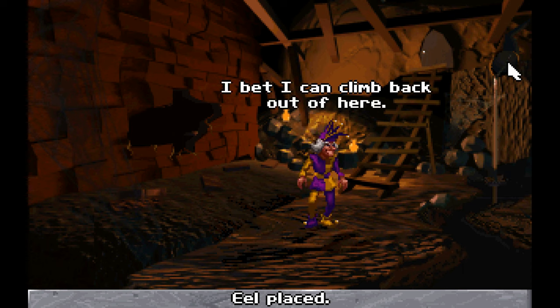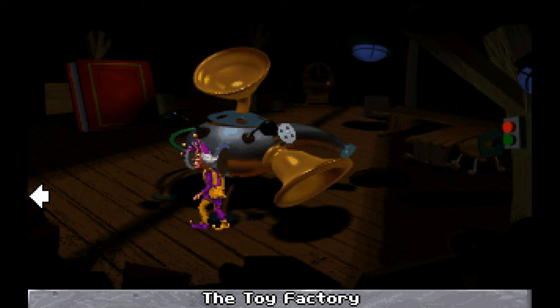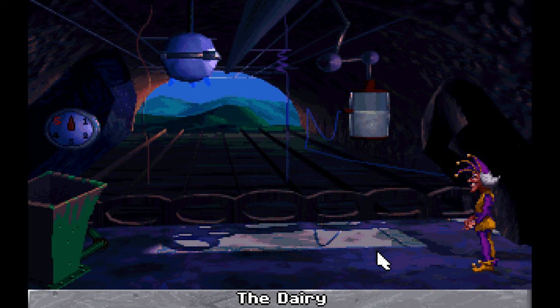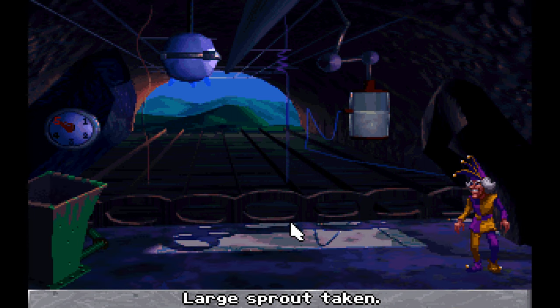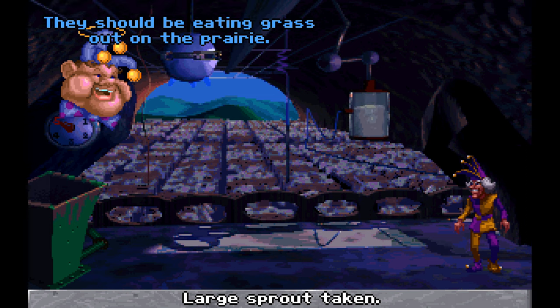Done with that. Now let's bring all the cows back to the yard by getting that cream. Let's get all the cows here by dropping in the sprouts. Here they come — those poor cows. They're addicted to sesame sprouts. They should be eating grass out on the prairie.